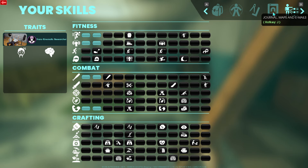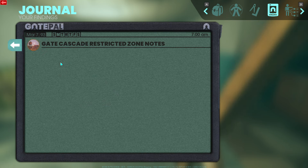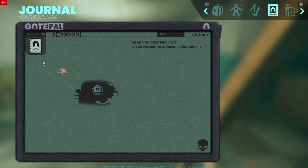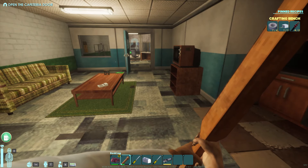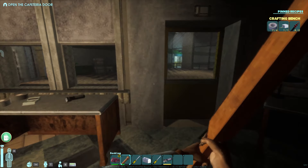The crafting recipes — we have the journal here, which is the tablet you get right in the tutorial. The tablet gives you pertinent information like things you need to be doing or things you've learned. In the crafting menu you can craft different things and unlock different crafting recipes. You can also set up base defenses, which is one of the reasons I wanted to play the game — I haven't experienced those just yet.